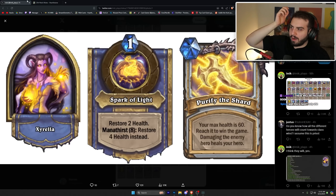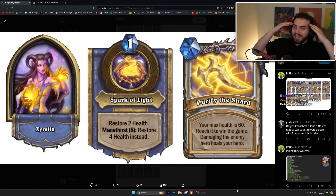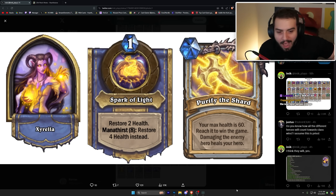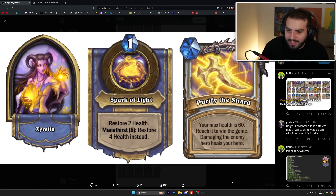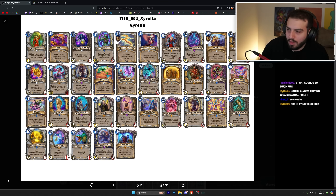Zyrella's hero power from Forge is one mana — restore two health; with Mana Thirst Eight, restore four health instead. Her passive is your max health is 60 — reach it to win the game, and damaging the enemy hero heals your hero. That is such a fun mini-game inside your game — I love it. I'm such a big fan of this, and I think it adds a lot of depth to a Hearthstone game. The deck has a lot of ways to heal yourself, and I think it should just be a Tavern Brawl.